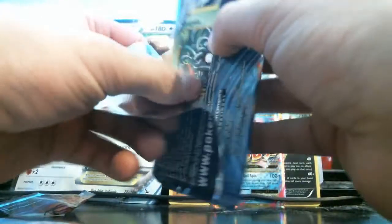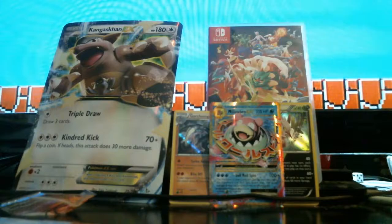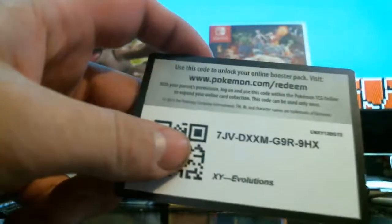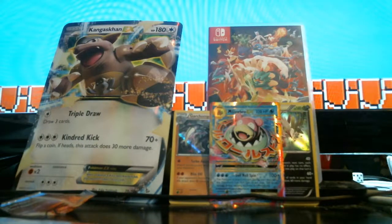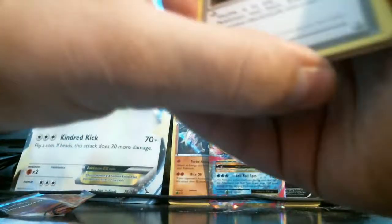I'm not sure if they weigh the packs when you buy the EX boxes — I don't think they would. Let's go ahead and knock this out. Here's the code — XY Evolutions, there is your code for the day! If you want to see more codes, go watch my other videos — there are some probably not being used yet. Go claim some Pokémon TCG Online swagger! We've got a Tangela, one, two, three to the front.